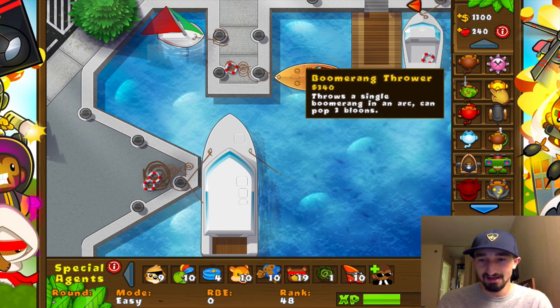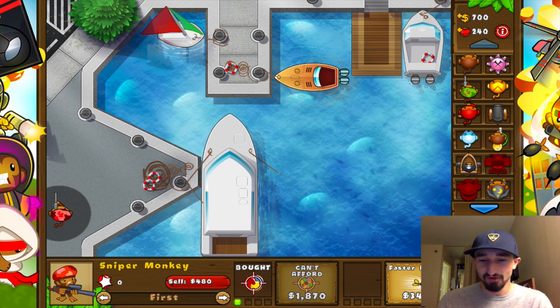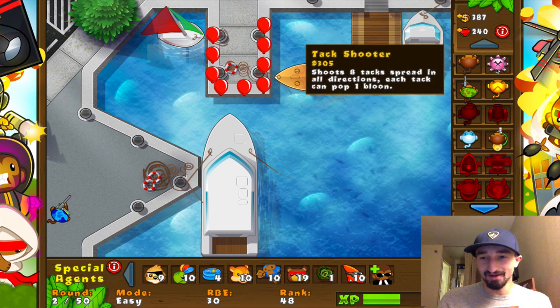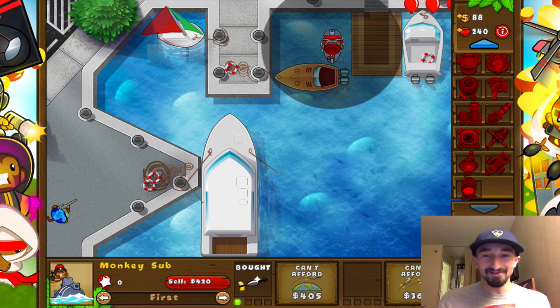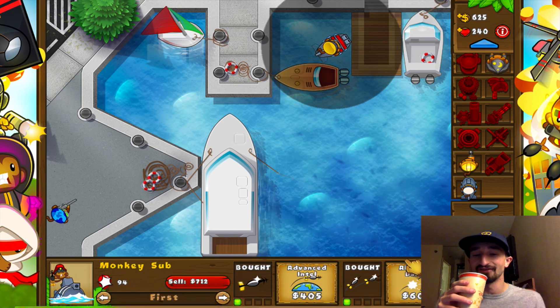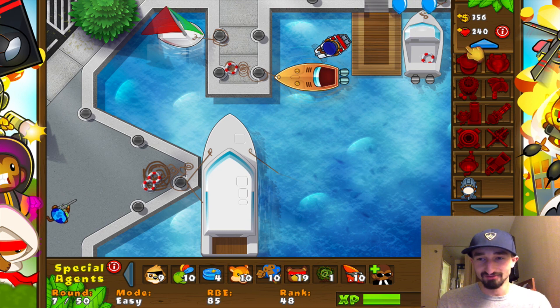Easy mode — check. To start us off, I kind of want to try starting with a sniper and just see how far along the sniper can get us. He's certainly doing a good job with these ones. Keep on doing you there, sniper monkey. Things are getting a little crazy — that might not have been the smartest idea. But actually, with this monkey sub right here, that's kind of all the serious you need. The monkey sub — he should honestly be the most expensive tower besides the super monkey. He's just too powerful for early game, because no matter what mode you're on, you could spawn one in as long as there's water around, and he's so powerful for only 285.